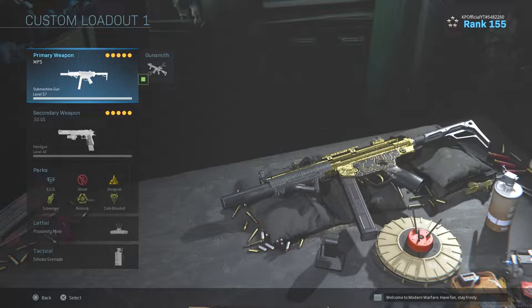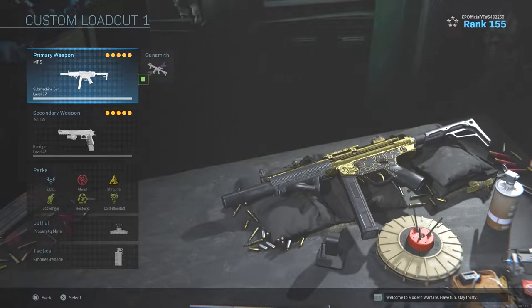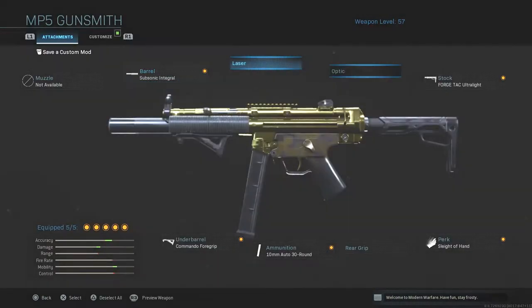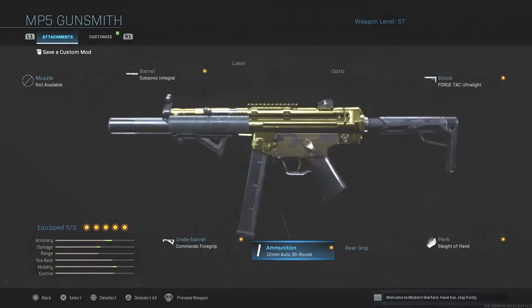What is going on everybody? I am KP and today we have the gold MP5. This is the best SMG in the game, no doubt about it. This class is super super good. The attachments I have on this MP5 are the subsonic integral suppressor, forged tech ultralight, sleight of hand, 10 millimeter auto 30 round mags - this is pretty much essential. It just makes this gun godly, super super good. Put this attachment on it, try it out and let me know how you like it. Also with the commando foregrip.